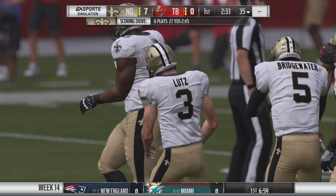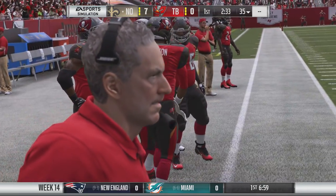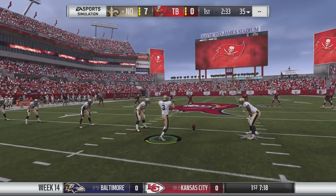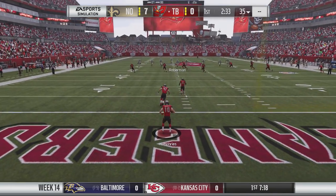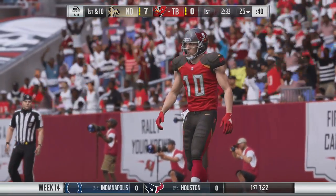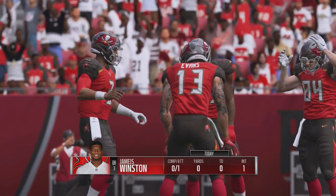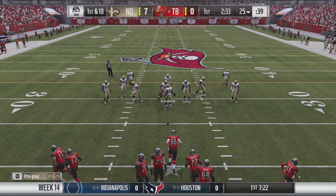For special teams, they added logic to ice the kicker so that once the kicker is iced by the opponent, the ice state remains for the remainder of the drive. Previously people could call a timeout and then kick to avoid the iced state. They also added logic for field goal blocks to prevent players from spamming the R2 trigger for a perfect jump — mistiming the button press will now result in an early jump animation, potentially causing an offsides penalty. This applies to all game styles and difficulty levels.